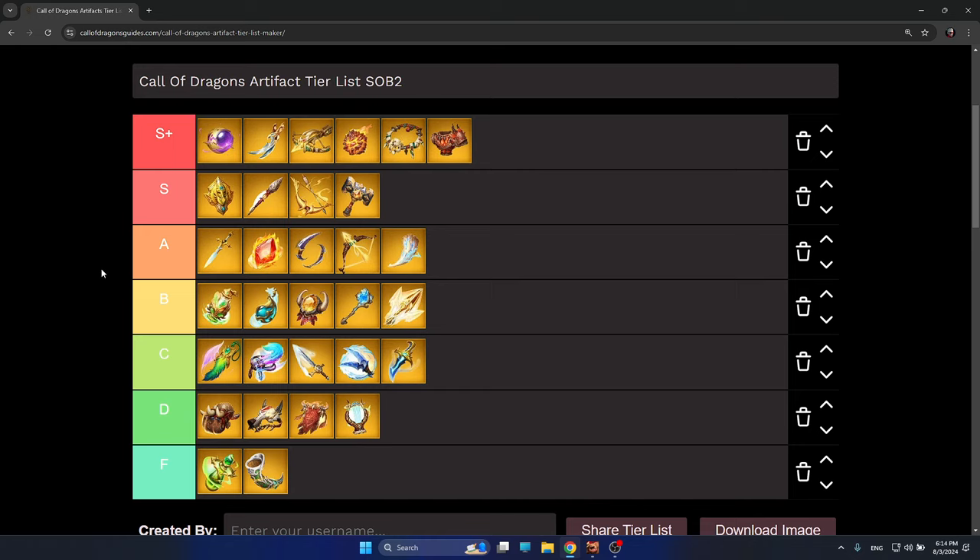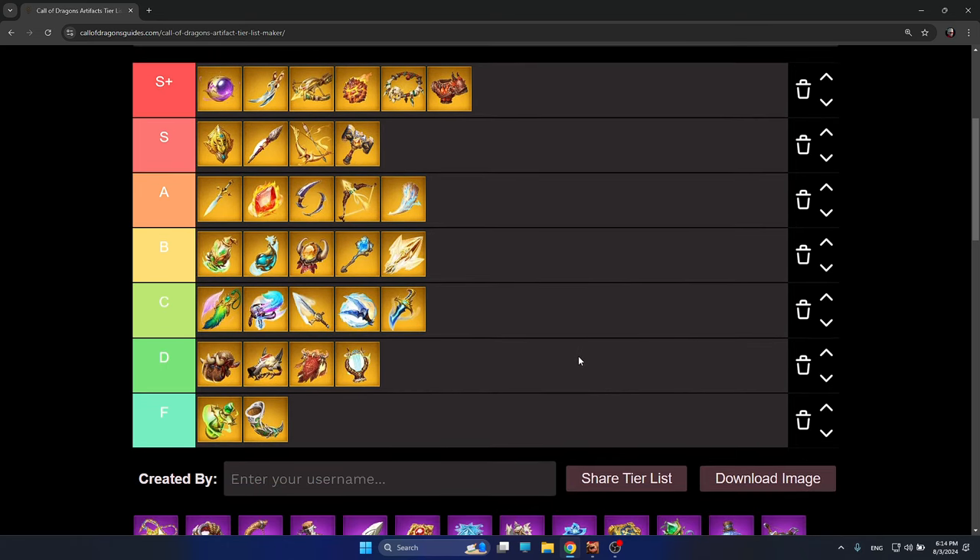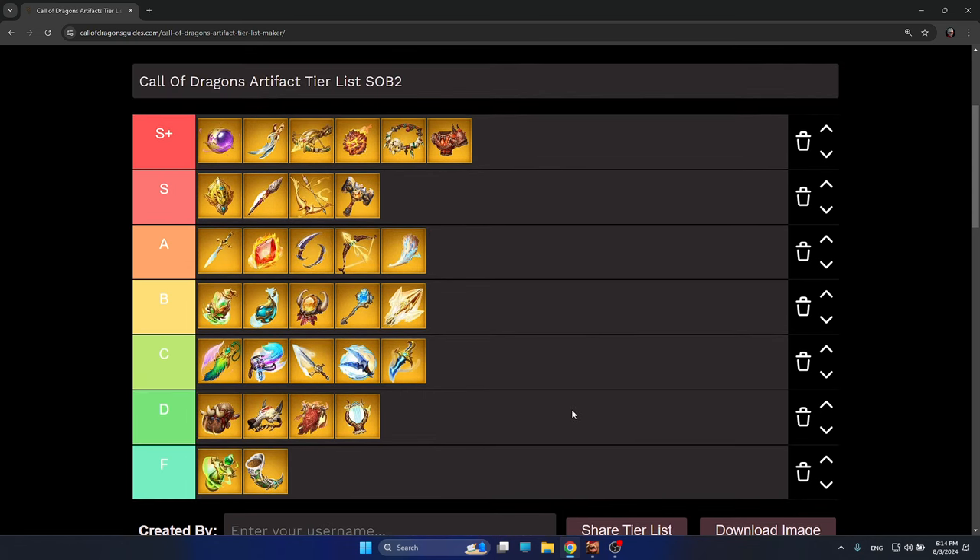In general, if you are a free-to-play player, free-to-play friendly artifacts are mainly on A-tier, and you have to get lucky to get S and S-plus tier artifacts. If this video was helpful, please like, subscribe, and share — it always gives me more motivation to make more content for this amazing game. I hope everybody is having an amazing day, morning, or night. See you very soon, bye bye and good luck!